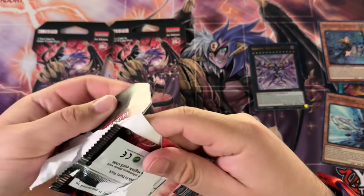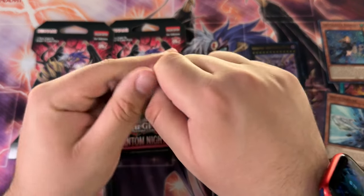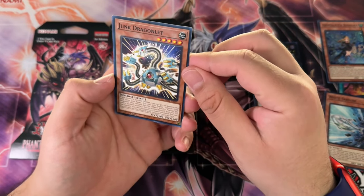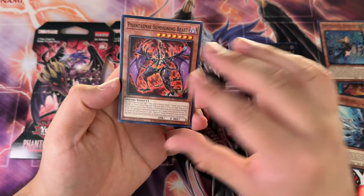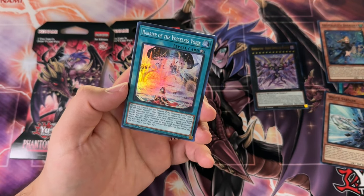This one also has a lot of glue — I don't like that. Although I do like the new packaging. Great job Konami. They are copying Pokemon for sure, but it's a lot better I feel. Junk Dragon. We got Aroma Healing, Dark Element, Phantasmal Summoning Beast, and a Barrier of the Voiceless Voice.